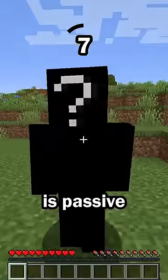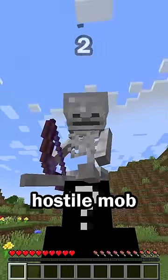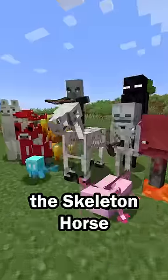Final hint: This mob is passive, which means it will never hurt the player, but when this mob is first encountered, it is being ridden by a hostile mob. The mob was the skeleton horse.